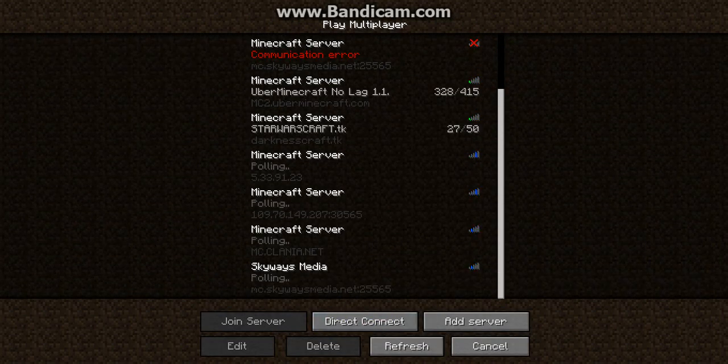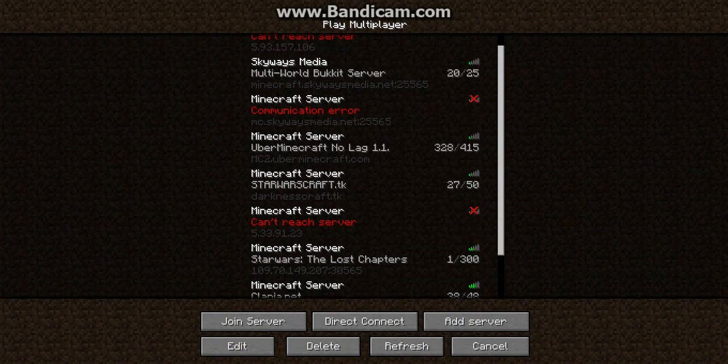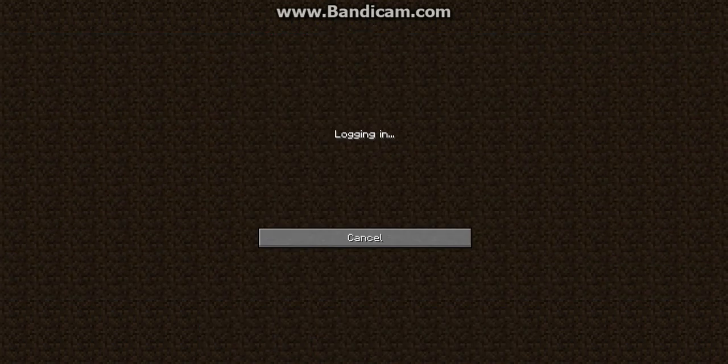The address is mc.skywaysmedia.net — I'll put it in the description as well. Then click on it and click Join Server.